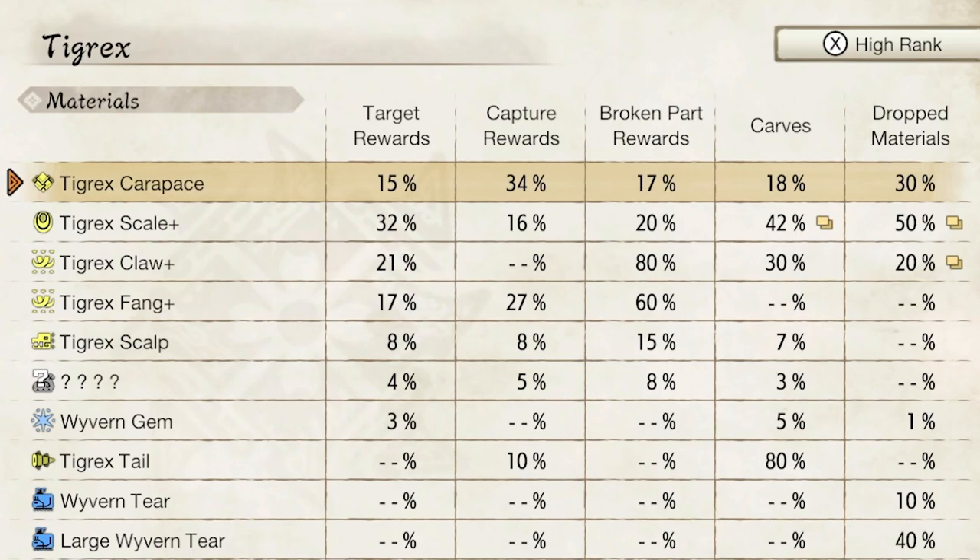So if we look at the Capture Rewards, you can see for the carapace we have a 34% chance of getting it. Through carving, we have an 18% chance. So for this material we obviously go for the capture method, but this doesn't apply for every single resource.